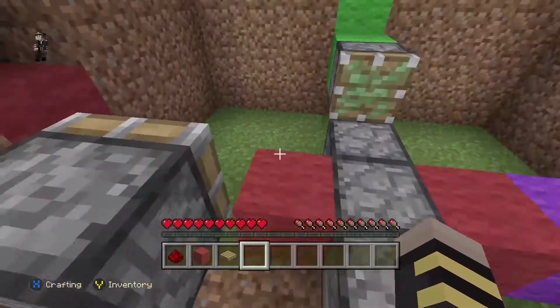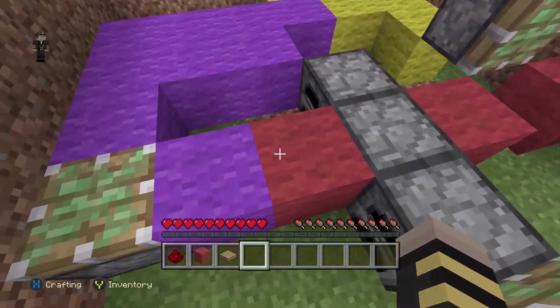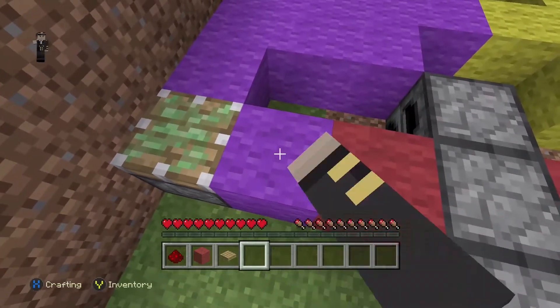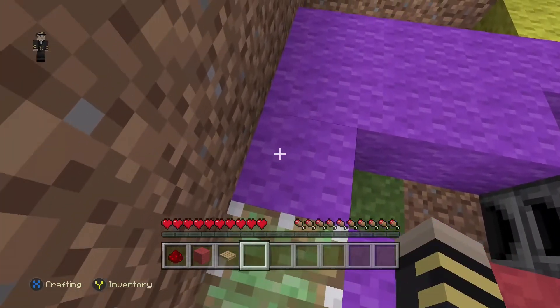Then place a block. Here, place a sticky piston. Place another sticky piston right here. Now place another block. Place a sticky piston facing upwards.